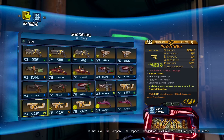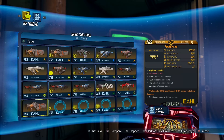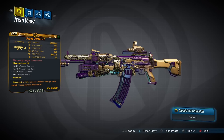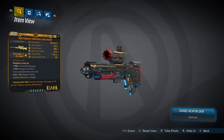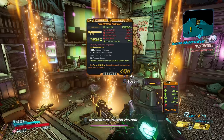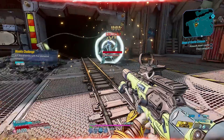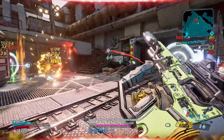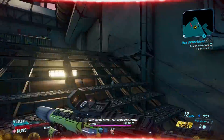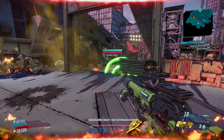Out of the more than 150 legendary weapons at the time, only five of them were viable at the newfound peak of Mayhem 10. Without them you would struggle to even get close. Those included the Monarch, the Sandhawk, the Kaoson, the OPQ System, and the Yellowcake — weapons that were just introduced and half of them only dropping on Mayhem 6 or higher. Not only did you have to re-farm your weapons due to the newly added Mayhem weapon scaling making all your gear useless, but the weapons you were using couldn't even cut it at the top level. It was quite buggy too — weapons wouldn't display their Mayhem level, and sometimes Mayhem 0 gear would drop regardless of what Mayhem level you were on.